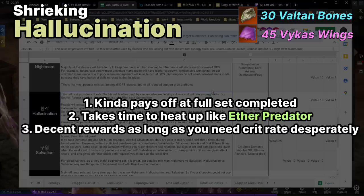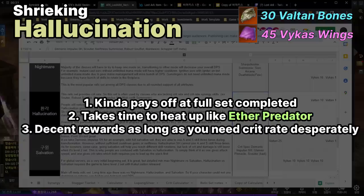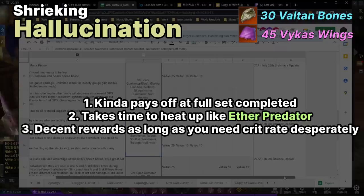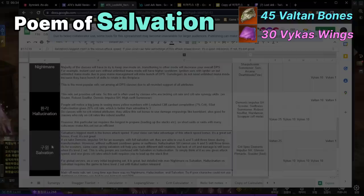Classes that use Hallucination include Demonic Impulse Shadowhunter, Scouter, Swiftness Summoner, Robust Soul Fist, War Dancer, and Scrapper as an off-meta option. If you play Scrapper and are stressed about Entropy positioning, there are high Swiftness Scrapper builds that go Hallucination — it works, but Entropy gives so much more damage. If you're a new player who wants consistent damage with a lower ceiling rather than the positioning challenge of Entropy, Hallucination is a legitimate different playstyle.